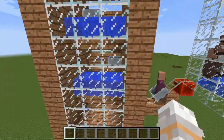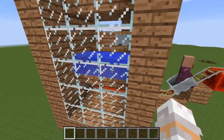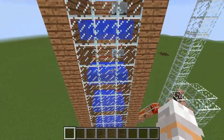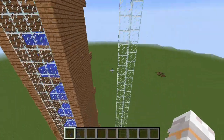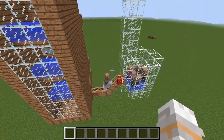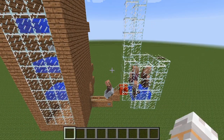For taller mobs, you could use a design like this. You need to make a few changes — I even had to add some water, it's bigger. But with this I can even transport villagers up, and sometimes it's even a little bit faster than that design. It also works for zombies, skeletons, creepers, and pigmen. I'm pretty sure I forgot something, but it doesn't matter.